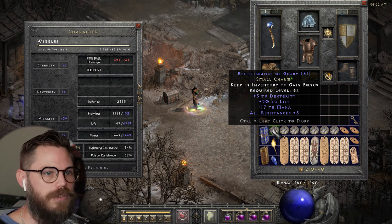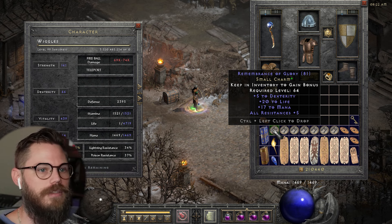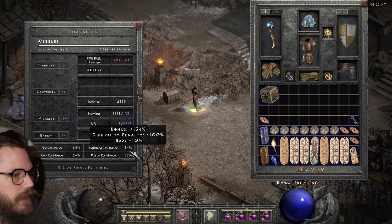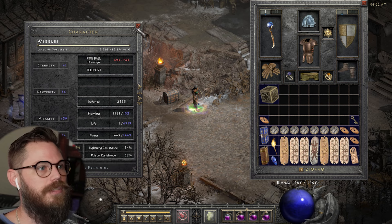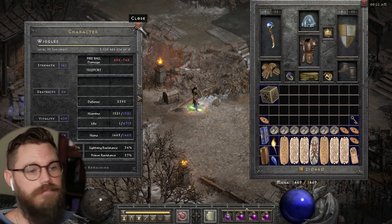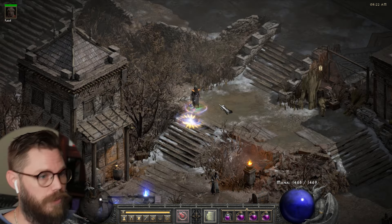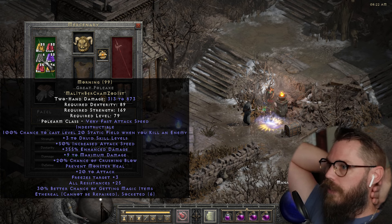I have a unique small charm called Remembrance of Glory — it's plus five to all resistance, 20 life, 17 mana, and five dexterity. I don't even have maxed out resistances on her because I just kill things too fast. This is definitely a situation where I've played this character long enough that she's overpowered — no doubt about it. She destroys everything.